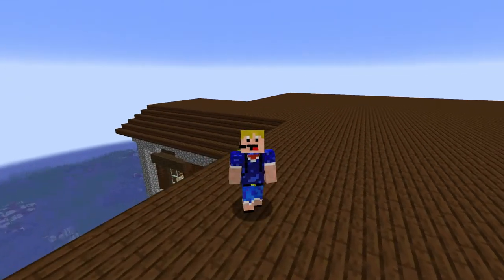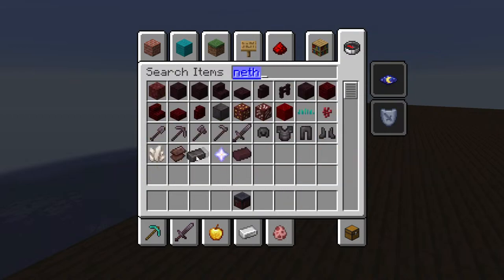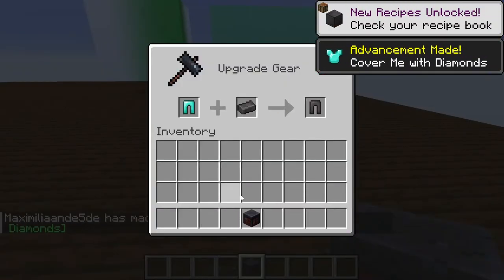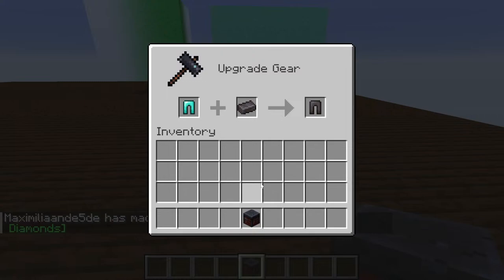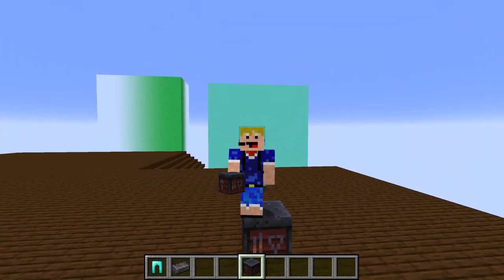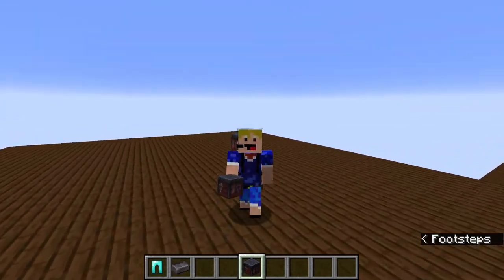So apparently there's going to be a different way to craft netherite items. Currently it's just grabbing a smithing table and getting some netherite ingots and throwing them on diamond armor. But this will be different in the new snapshot. It's snapshot 23w04a — it confirms armor trims and a different way to make netherite armor.